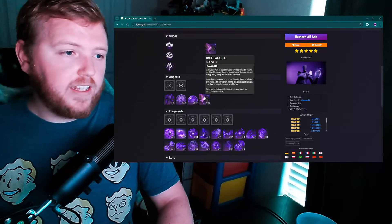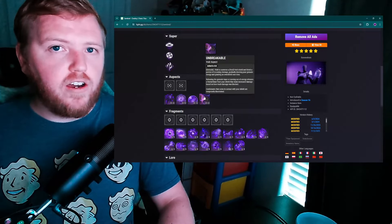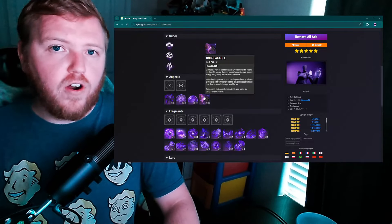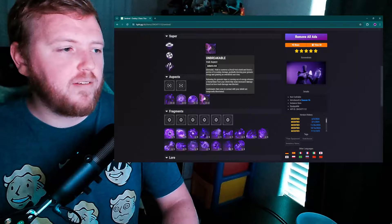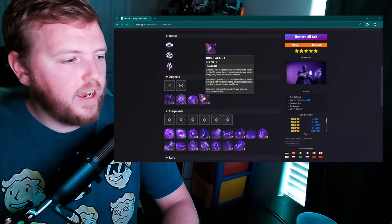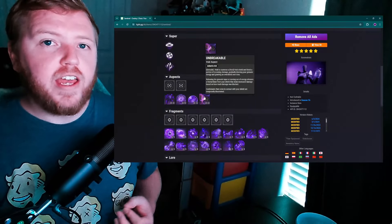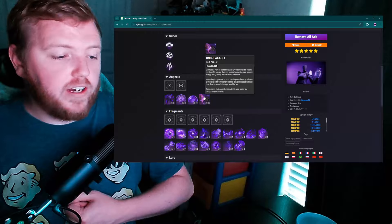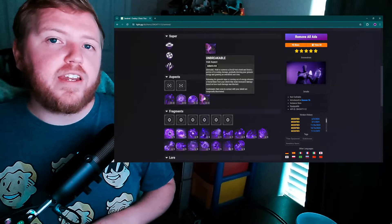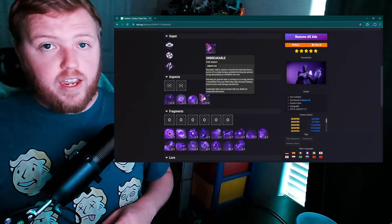Lance was a Void Warlock Nova Bomb subclass tree that would launch your Nova Bomb in a straight line — no heavy arc, no tracking — just straight forward really far, similar to how the Aegis works in Vault of Glass when you're trying to shoot at Atheon. The same idea here: as you absorb damage it collects in the middle of the shield, and when your grenade runs out or you release the button, it launches that projectile in a straight line at whatever you're aiming at.